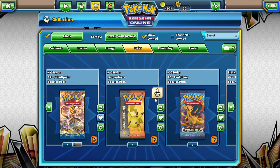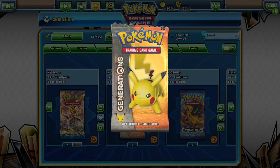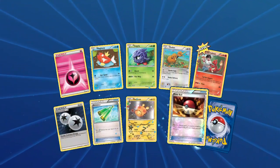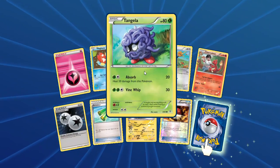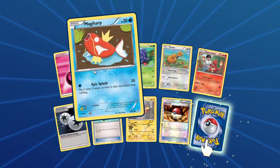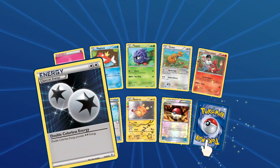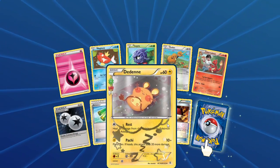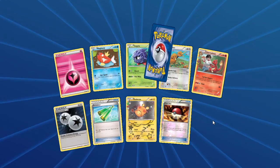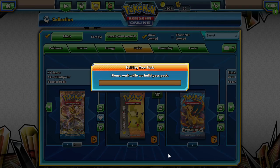Let's go ahead and pop into our two Generations packs. Sweet Charmeleon there, you got the Doduo, a Tangela, Magikarp, double color synergy revitalizers — those are nice to have. The reverse foil is a Poké Ball and our rare is a Golem with Stone Edge and Explosion. Okay, let's open up one more.